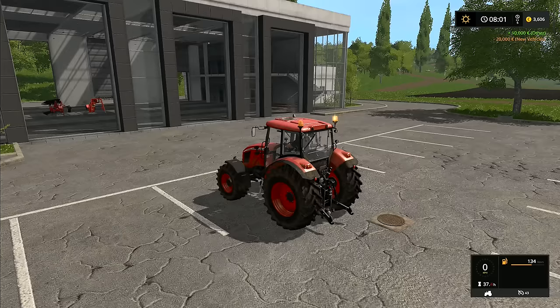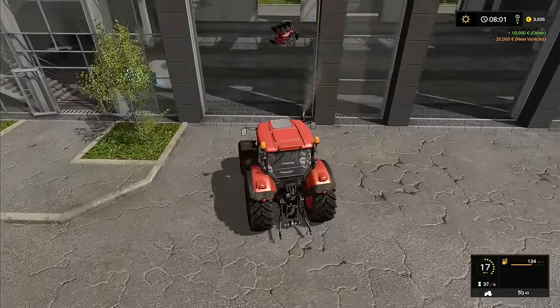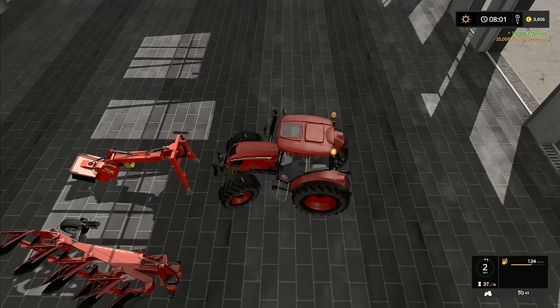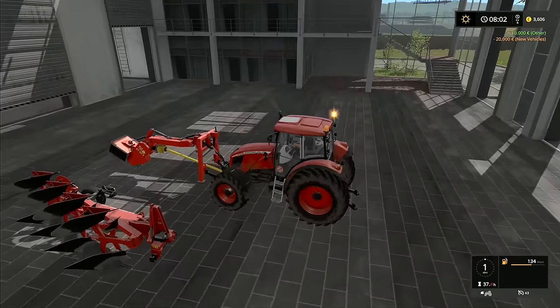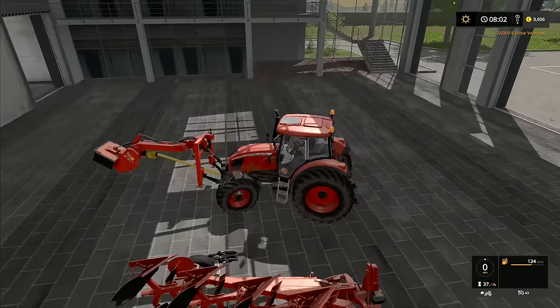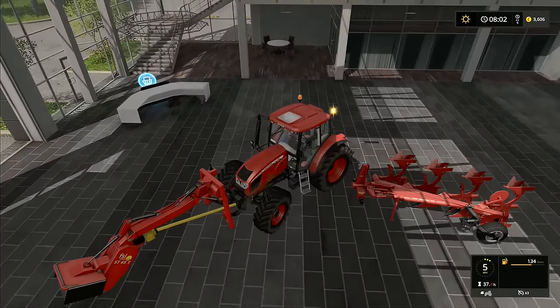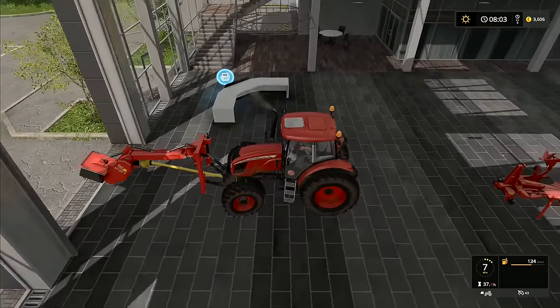That leaves us with 3,600 at the moment. Let's come in and pick these up — we'll get the stump grinder onto the front linkage and pick the plow up with the rear linkage. Best way to do this. It looks a little odd having that thing stuck right out in front of you, but it carries okay on the front, and it means we are one less trip.